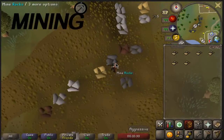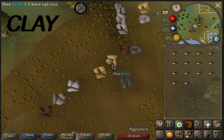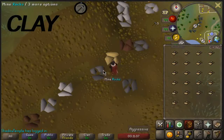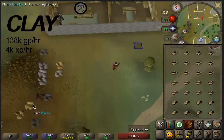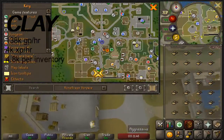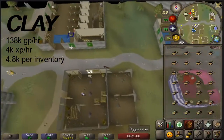The first method is mining. Mining is a great way to profit while still progressing your account in free to play. Commonly mined ores in free to play are iron, clay, and coal. Clay can be obtained at just level 1 mining. West Varrock rocks is probably the most popular spot because it's so close to a bank. From mining clay you can expect 138k GP per hour and around 4k mining XP per hour, though this depends on your mining level. At the time of this video, 4.8k GP per inventory of clay is what you can expect.